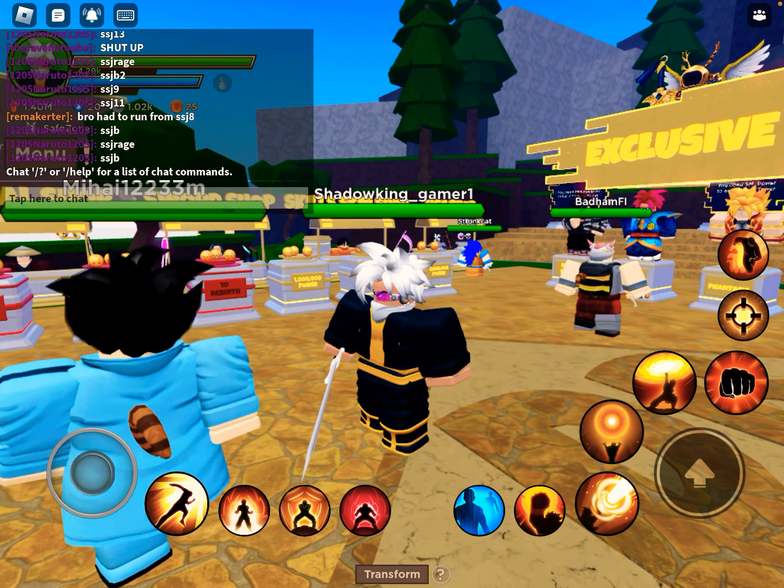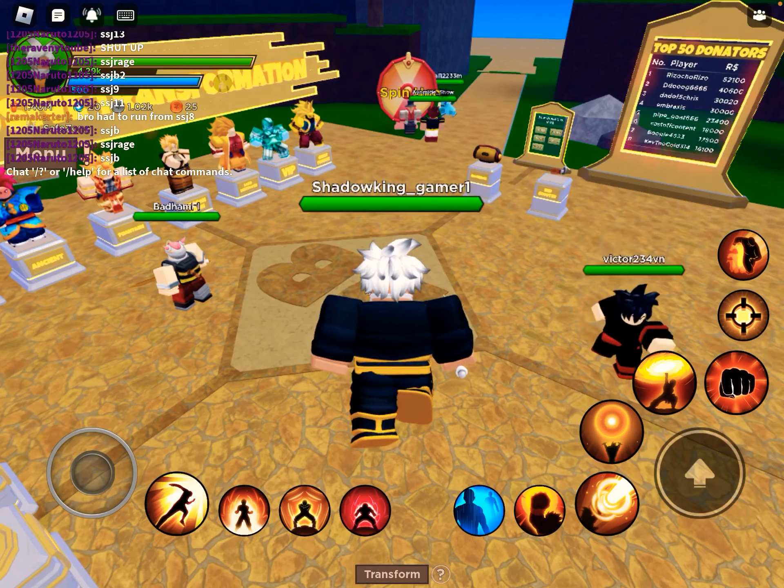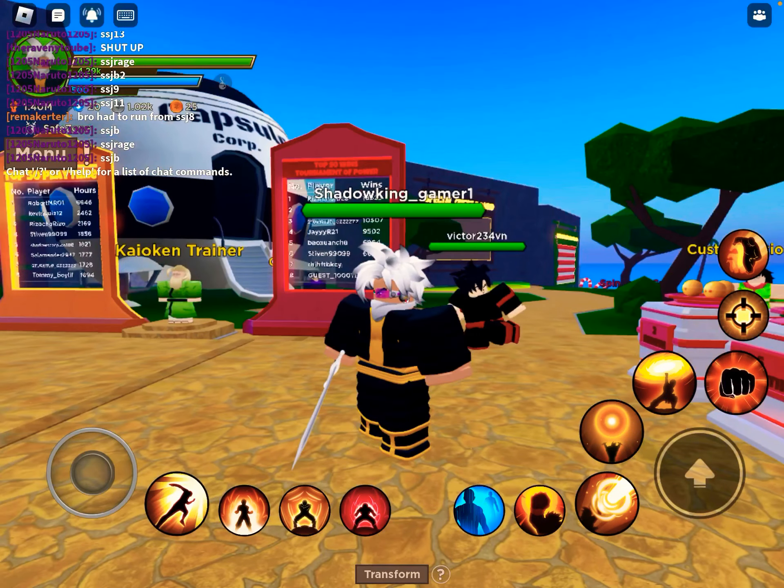Alright, now that problem is fixed. Let's begin. So first, let's start off with the basics. You press the punch button right here and you get power.